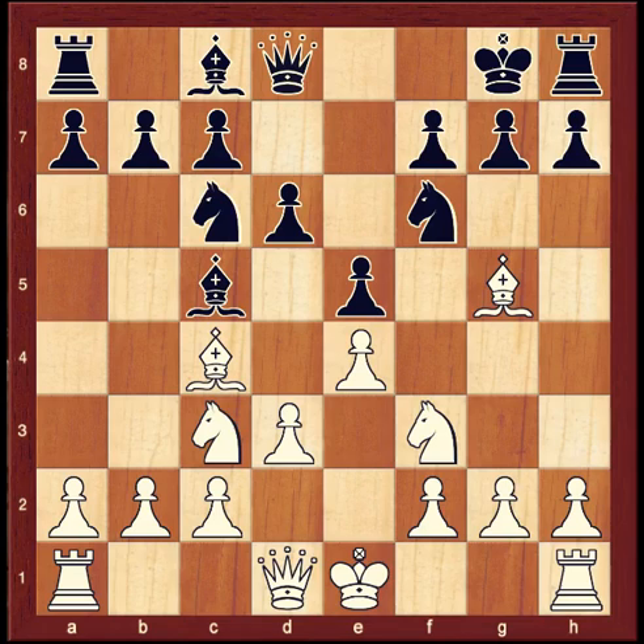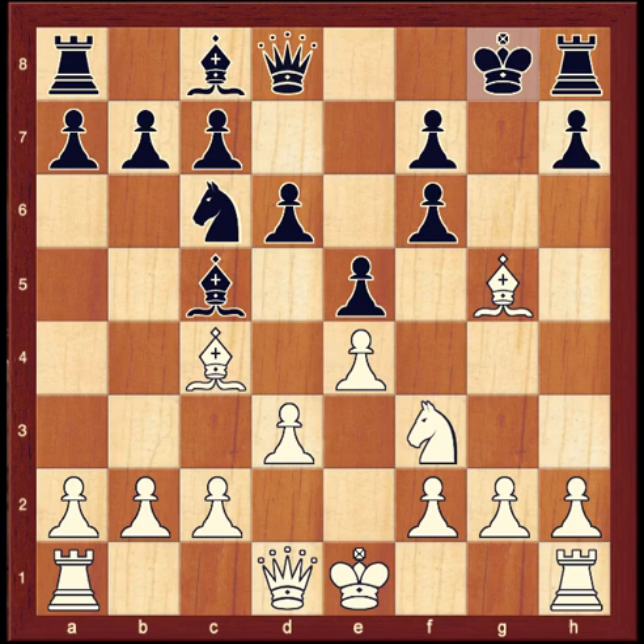It's white to move here. Do you see a way to force the weakening of black's pawn structure? The bishop on g5 pins the knight on f6. You can attack the pinned piece with knight d5. There's no way for black to prevent knight takes f6, g takes f6, after which the king will be a little less safe and the f-pawns doubled.